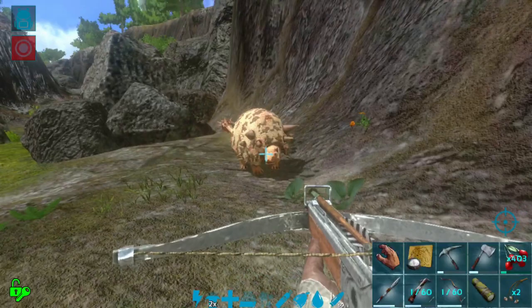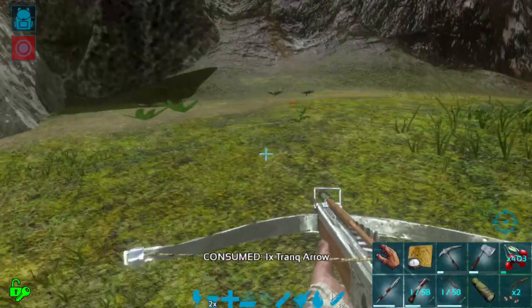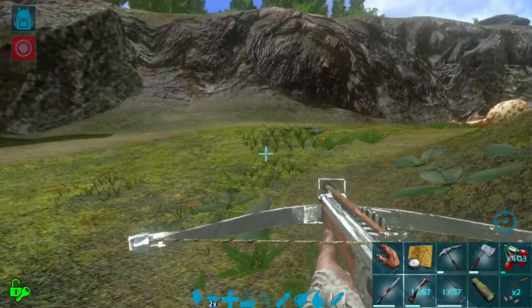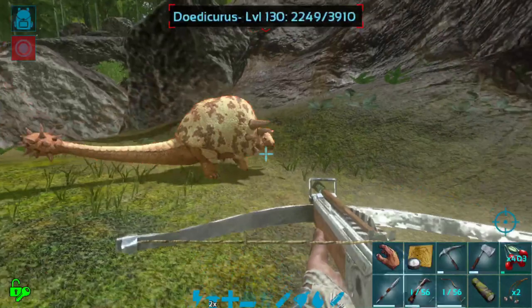I still haven't found a good level Anky to tame, but I'm honestly more worried about getting a Dodik because I want to build a greenhouse right away. I think stone is a little more important right now than metal, because I don't have a way to carry the Anky up to a mountain since I don't have an Argy or a Quetzal yet. I can probably handle harvesting metal for a greenhouse by hand — that's kind of what I've been doing. The Pteranodon and I have been making trips back and forth to Far's Peak and it's been going pretty well.